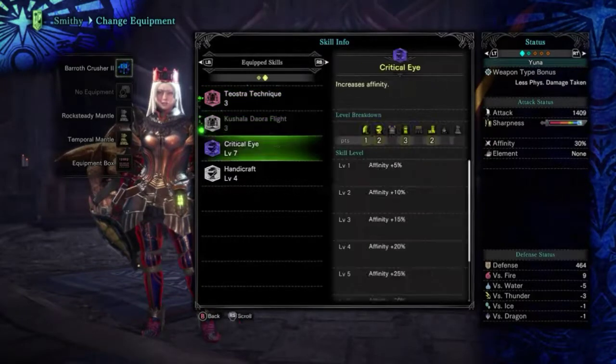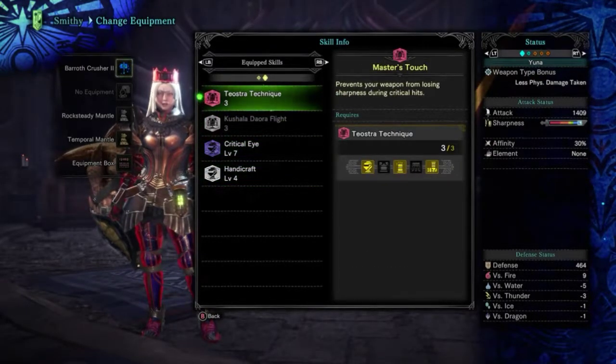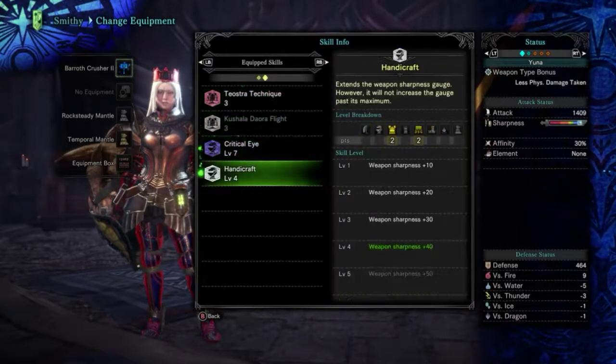So we've got Crit Eye 7, Handicraft, and Master's Touch. That doesn't seem like it's all that great right now, but it will be.